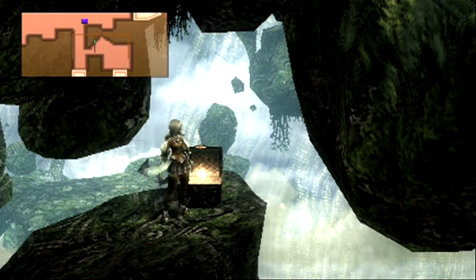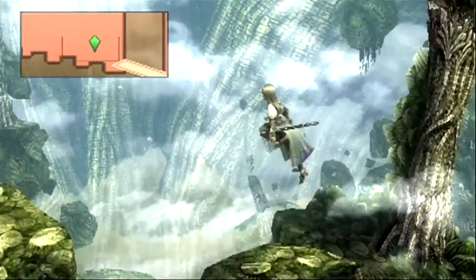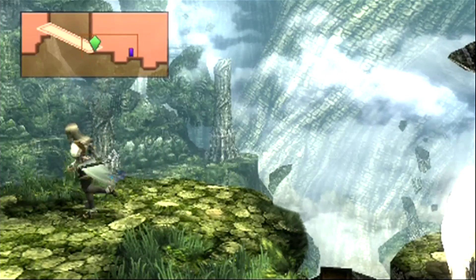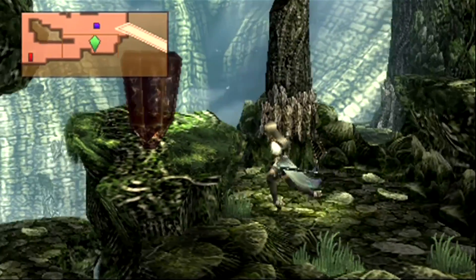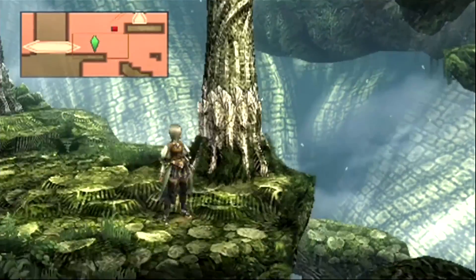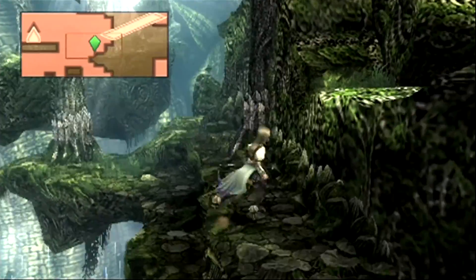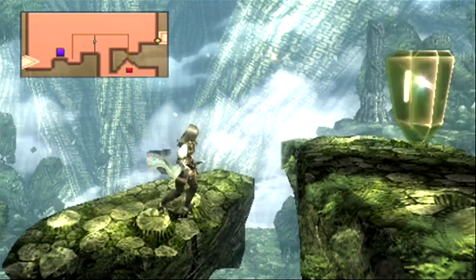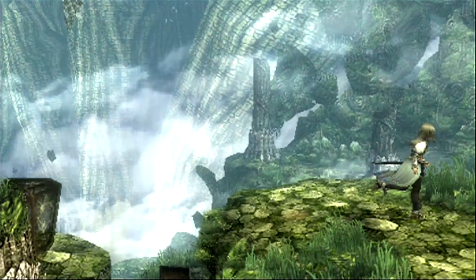Here we get the Valiant Helm - pretty good piece of head armor. Now we have to drop down and do a little bit of backtracking. This dungeon really has the perfect balance between puzzles, battles, and platforming - overall a really, really well-designed dungeon, even if the backtracking is a little tedious. We're going to be doing that quite a bit in this place. Here we get a Foolproof Talisman - can never have too many of those, although they're way more useful in the post-game.